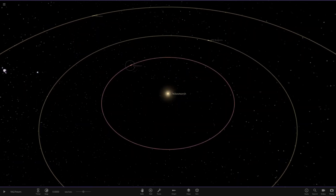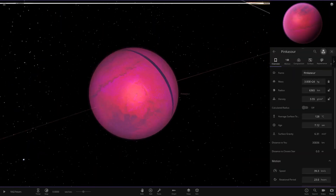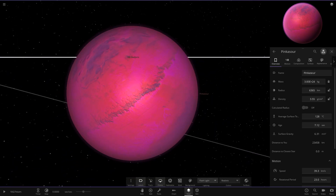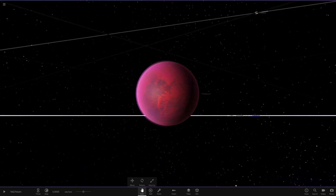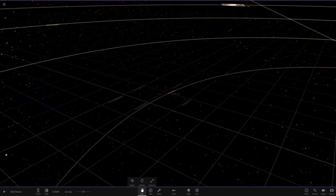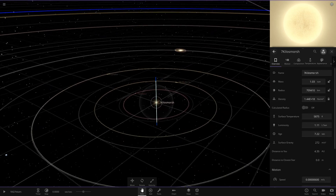I can't remember any of the names, so I'm going into this completely not knowing what we're going to see. So we've got Pinkasore over here. Let's go to realistic lighting as well. There you go — it's got that weird glitchy line on it, so we just turn that away.